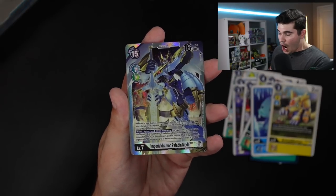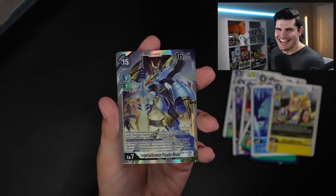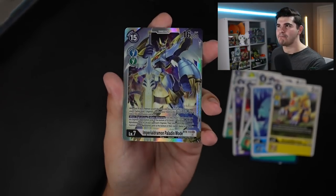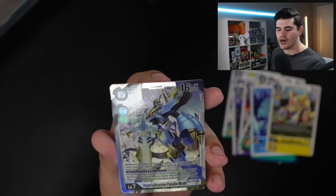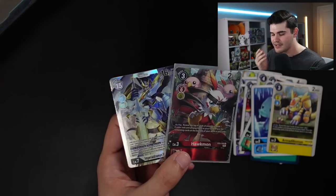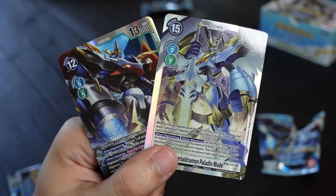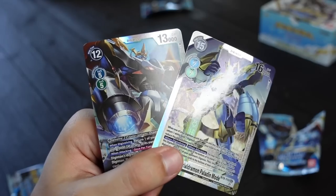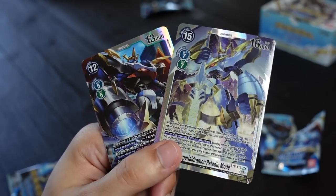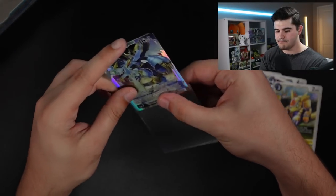And our second rare is — you guys thought I was gonna scream again, didn't you? Nope, I got you again. Paildramon Paladin Mode is our secret rare! Those are the two big hits of our box: Huckmon and Paladin Mode. Now, I gave this card a bad rating in the review for all the cards in set eight, but seeing it in person, it is truly, truly gorgeous. And hey, four reps are always gonna be good. Let's put this boy in a sleeve and go hunting through these ten packs for our last remaining SR.